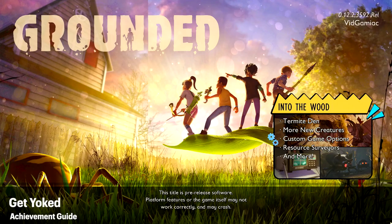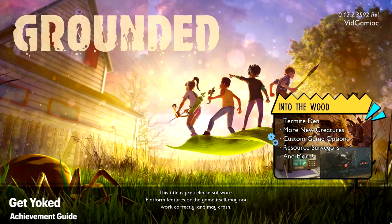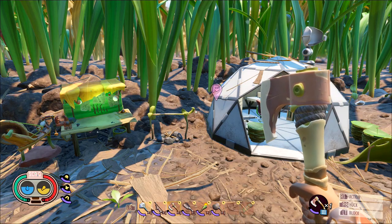Hey everybody, it's Aaron here from Gamiac.com. Here we are today back in the Into the Wood update for Grounded, going for the Get Yolked achievement. This is to find 20 milk molars.